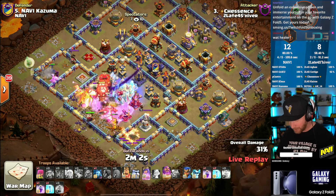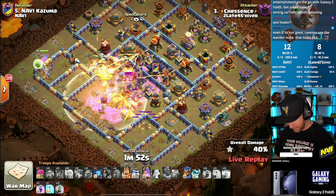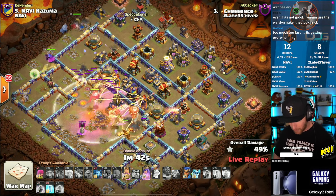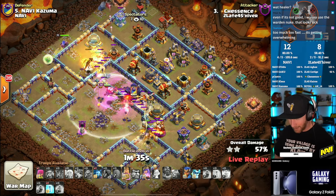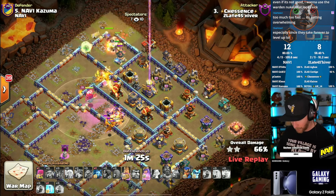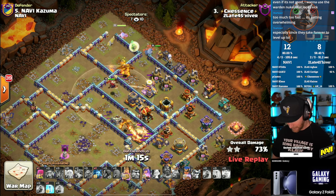Chessence is in — going with super dragons on this one. They can't use lava hounds, so he's going to stay away from the airspam and stick with something a little more simple. Super dragons aren't getting a new level, but they are getting a buff on their HP with the update — as are regular dragons and electro dragons. It's kind of interesting that they're increasing the power of air spam attacks at the same time they're nerfing ground spam with root riders. They may end up shifting the meta towards the air.